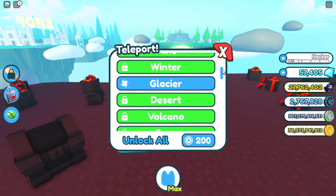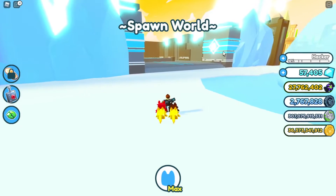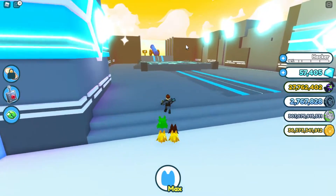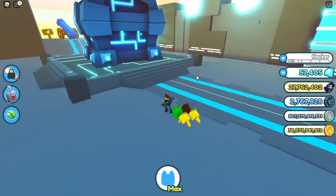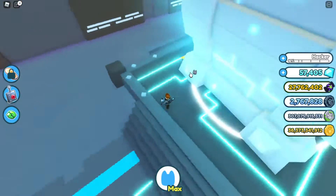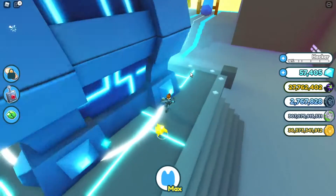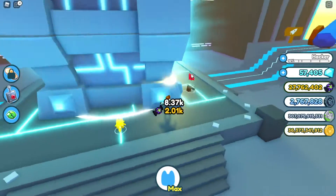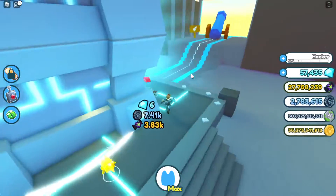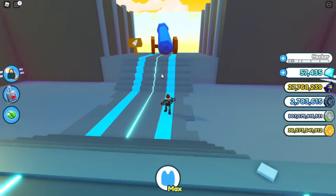The next strategy is to go to the Glacier area. Once you're there, head left and go over to this pedestal thing — it is pretty expensive to get here. You just want to mine the chest. If you just stay here this is a good strategy for AFK, because I just got 2,000 candy pretty much without doing anything and without having to click.